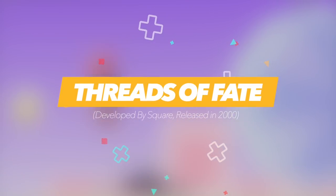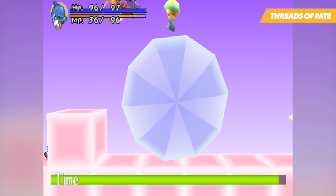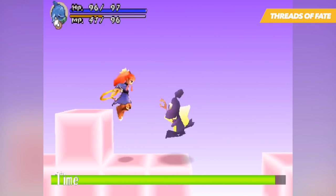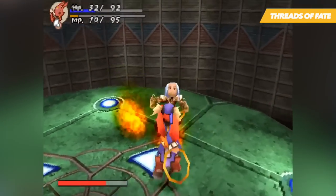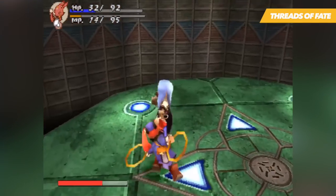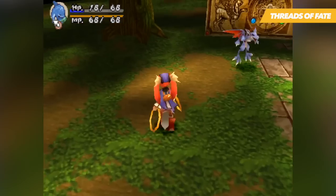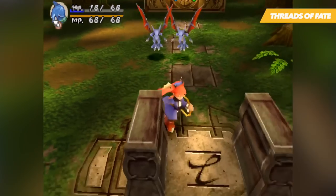Threads of Fate is a rather unique game. It features two storylines from two different perspectives. One follows the adventure of a mysterious boy named Rue, whose quest is to revive a lost friend and discover his own forgotten past. The other follows an obnoxious and power-hungry princess named Mint. Both characters share a common goal: to find a powerful relic which will allow them to complete their quest.